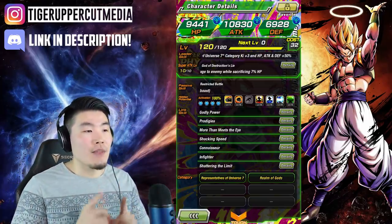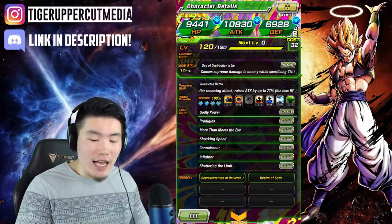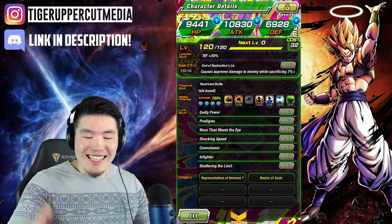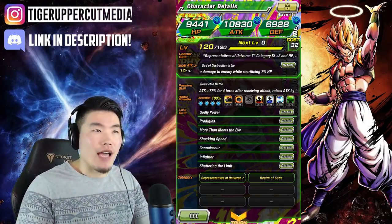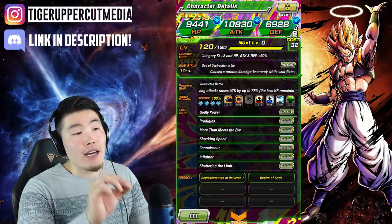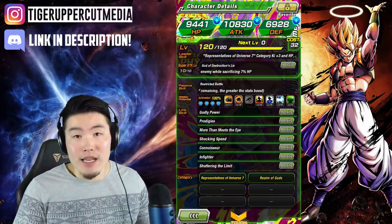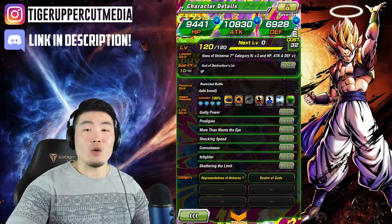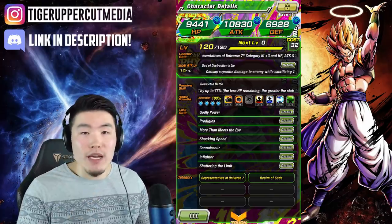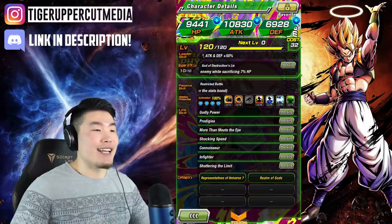His passive, Restricted Battle, gives him 77% attack for 4 turns after receiving an attack, and then he also gets an additional attack boost up to 77%. Essentially, if you have 10% HP, the final calculation is that he will get somewhere around a 230% attack boost, because the additional 77% is calculated separately from the initial 77%. We're going to try to get as low as possible in HP to get the most damage possible out of this absolute monster.